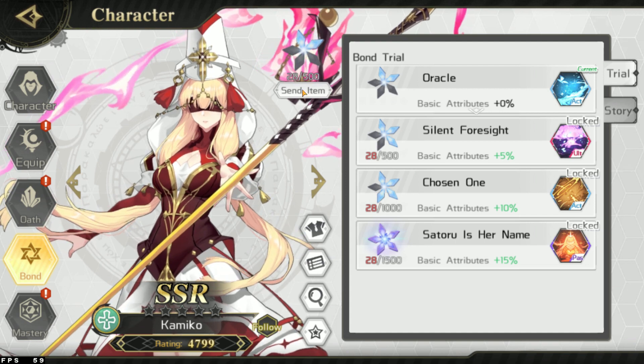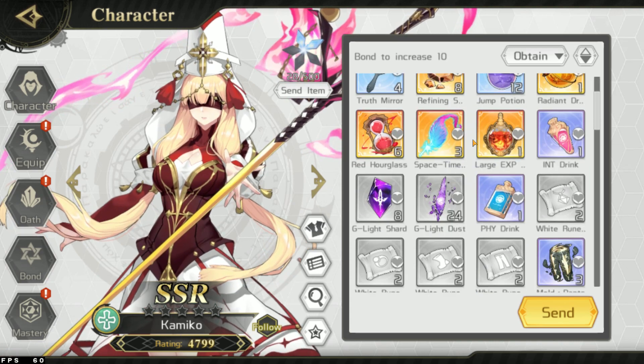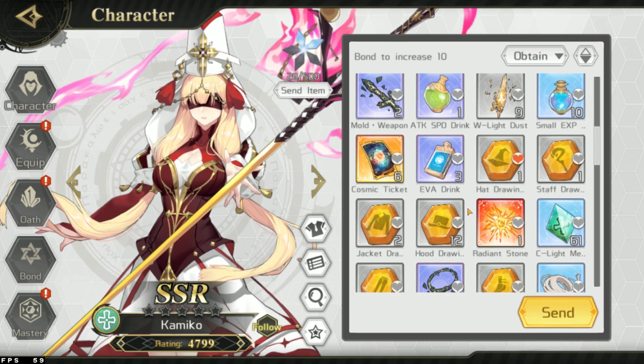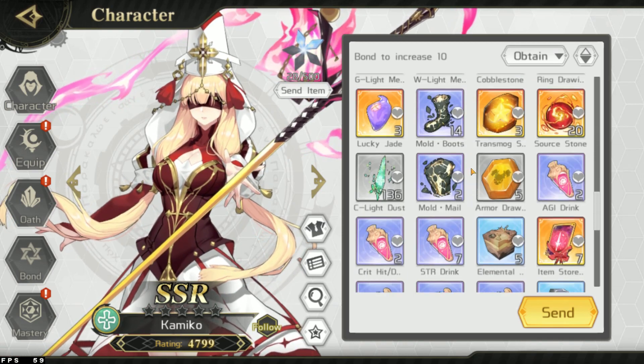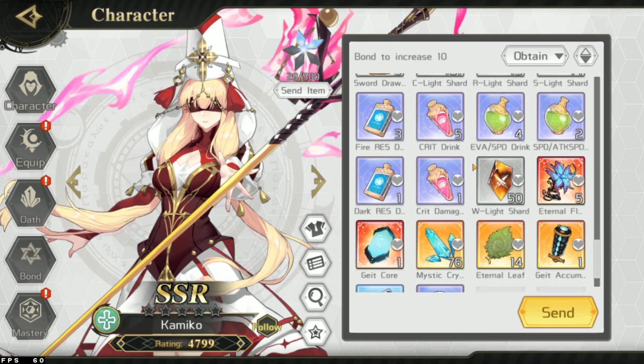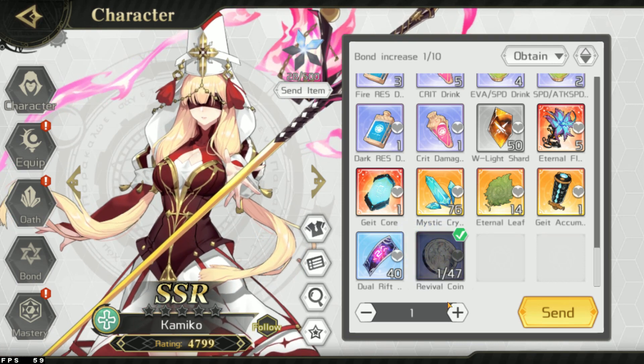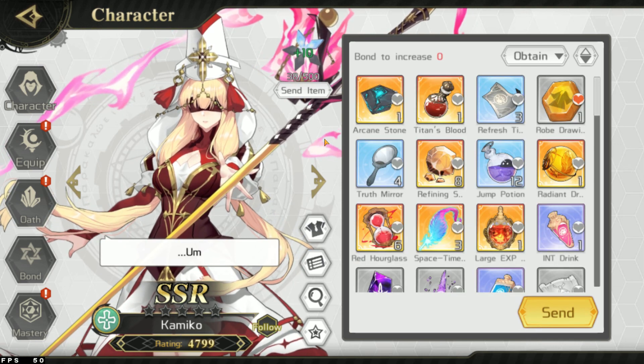Next, you can extend the bond by giving items. The bond increase is 10, and each item gives 1 bond level, so you would need to give 10. Because of a bug, we can only give purple and above for the bond to increase. So we can give revival coins — give her 10, and you see right here there was a jump, an increase of 10 points.